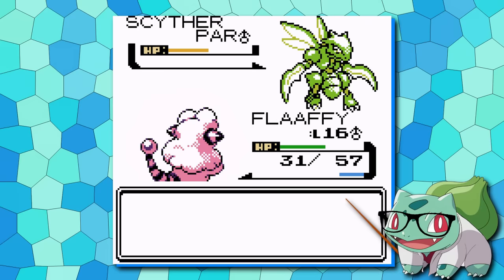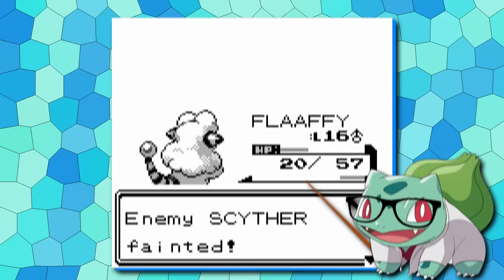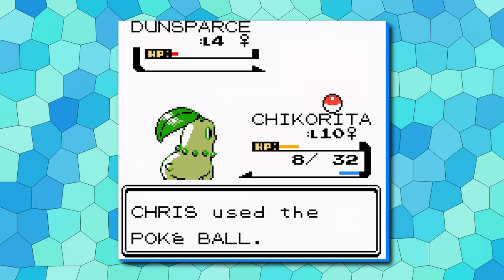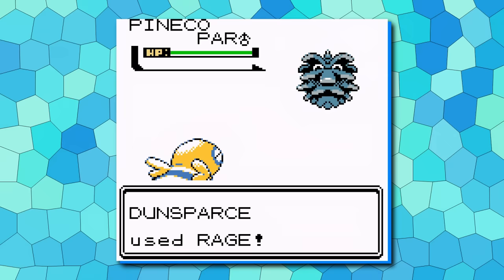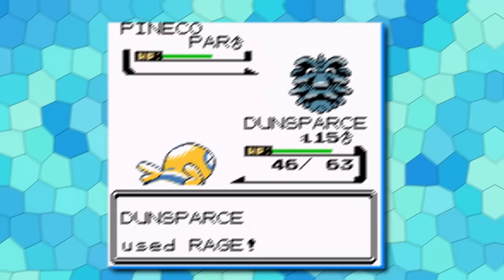One of today's honorable mentions is actually the technical best early-game Pokemon: Dunsparce. With ridiculous stats for the early game, strong Normal-type STAB moves, and now 90% accurate Glare, it's absolutely insane. However, most players simply will not use it — combining a massive fall-off with a 1% chance to be found in Dark Cave gives you a Pokemon that no one wants to practically use. So Dunsparce makes honorable mention simply due to its rarity.